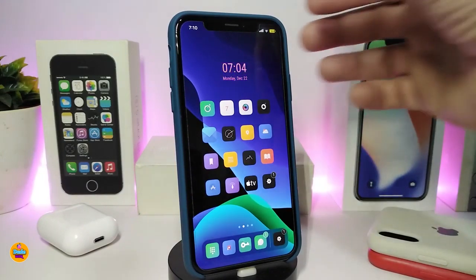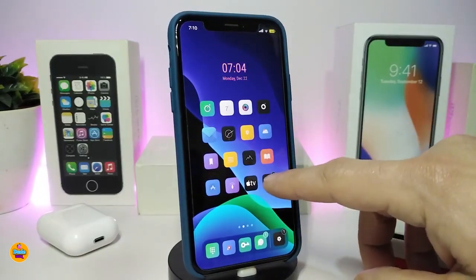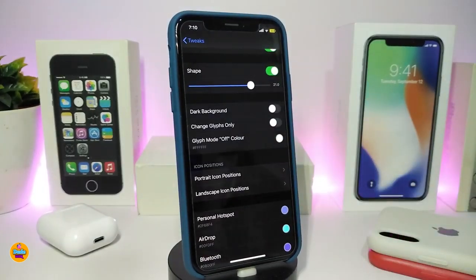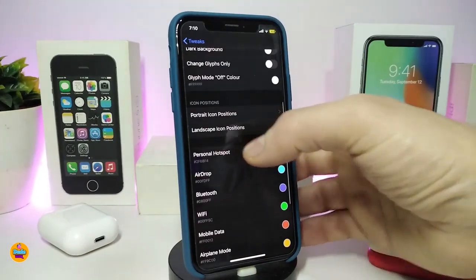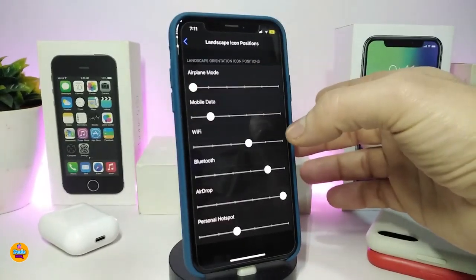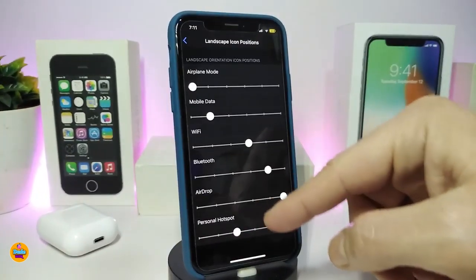Moving on to the next tweak, this one is called Better CC Icon 13. The tweak has just been updated to work with iOS 13 up to 13.3. If you jump into the settings after downloading the tweak, you can enable it. There's a shape toggle — you need to toggle the shape to make the slider work. You can also toggle dark background, change the icon position for landscape, and adjust airplane mode, mobile data, Wi-Fi, Bluetooth, AirDrop, and Personal Hotspot.